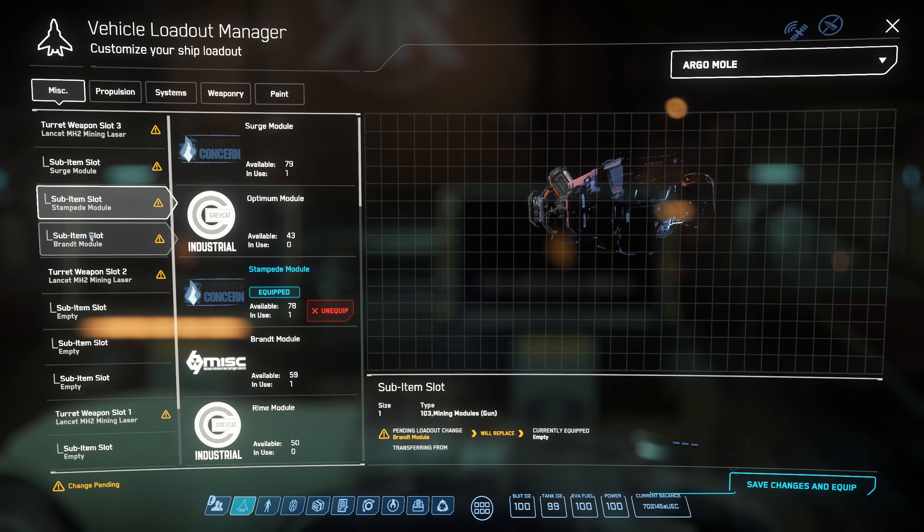Brandt — I don't always use it, but it's good to have just in case. What Brandt does is stabilize your rock. Some rocks, especially Quantanium, tend to have a very shifty, unstable balance of heat — one second it's up, the next second it's down.